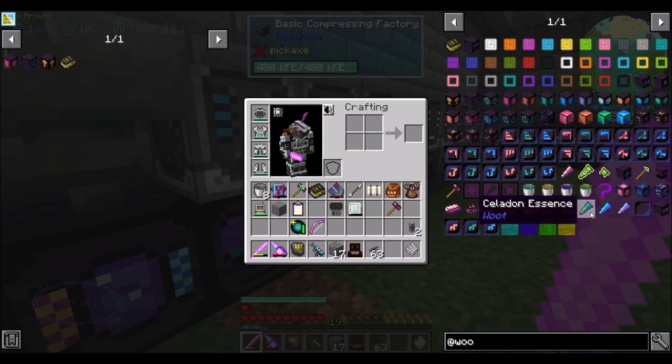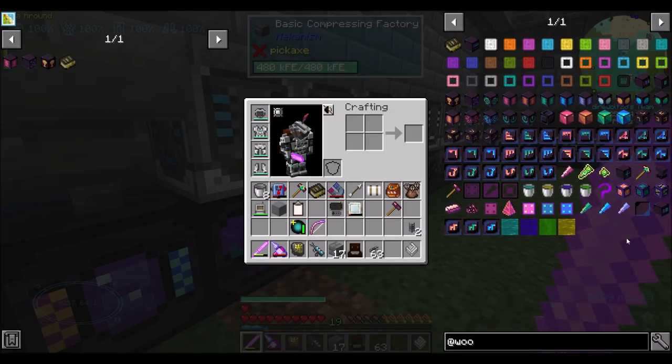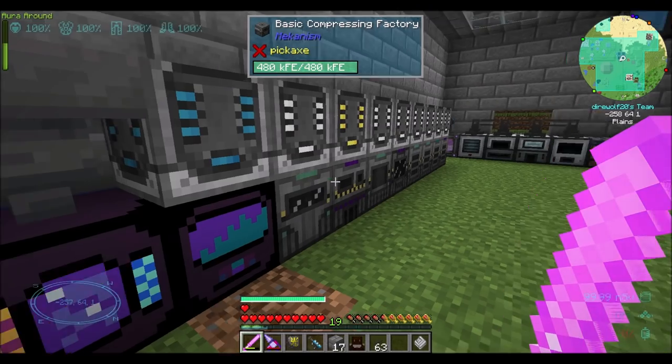Cerulean, Byzantium — I think that's your Tier 4. This is Tier 3, 4, and 5, I want to say. Factories? Anyway, we got to do the things today.